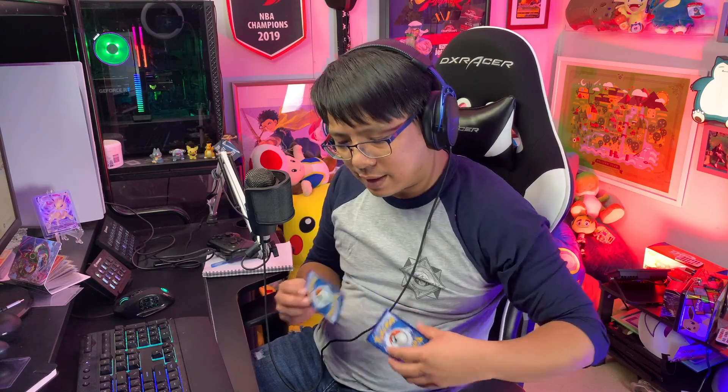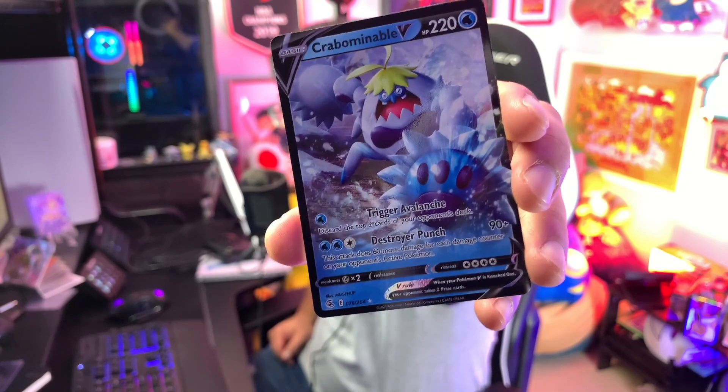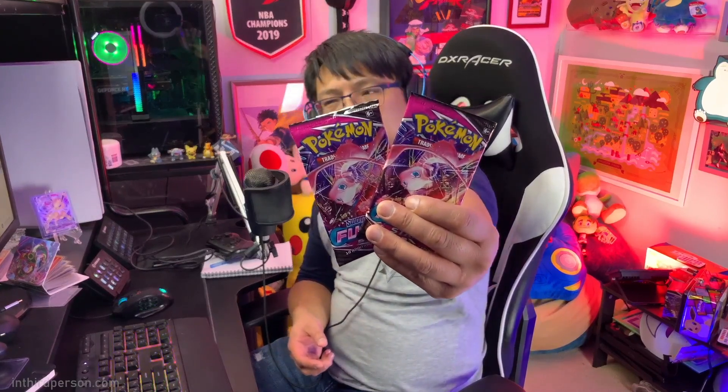And the last card — Steph hit big on this one: Crabominable V. What makes this card really interesting is the move Destroyer Punch — it does 90 damage plus 60 more for each damage counter on your opponent's active Pokemon. So if they've got 10 damage on there it's going to hit 90 plus 60, and pretty much anything with any damage on it is going to get knocked out in one hit. Really interesting card — I have a couple of Crabominables and I've been workshopping a deck with it. I don't know if we're going to stream that one, but it's an interesting card. Those are two packs of Fusion Strike — what did you think of our haul? Good or bad, let me know.